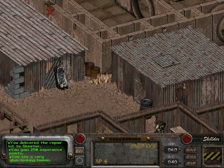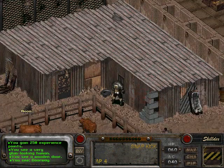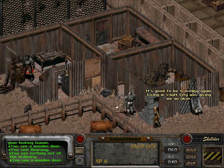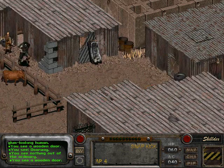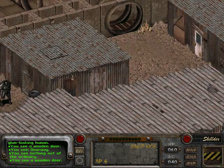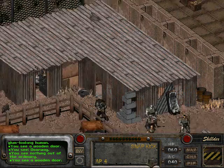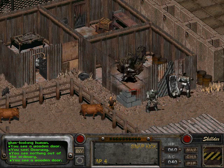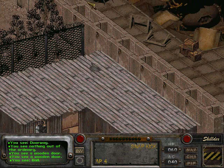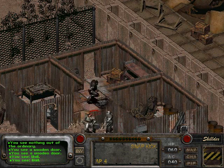I've pretty much almost done everything available in this area — there are only a few more things left to do. Just remembered there's one quest over here. Lumpy was talking about some noises from the reactor pit — this one, not the one in the other section of Gecko. So I'm gonna have to try and find a way into that reactor pit. This is gonna be dangerous — I'm probably gonna die here because I have absolutely nothing to help me out.